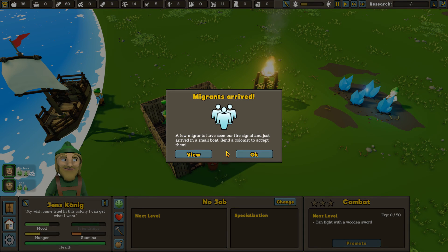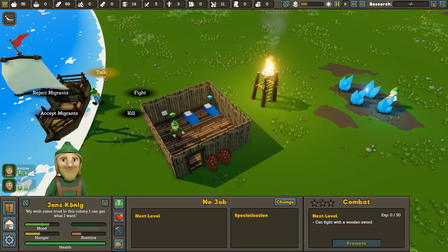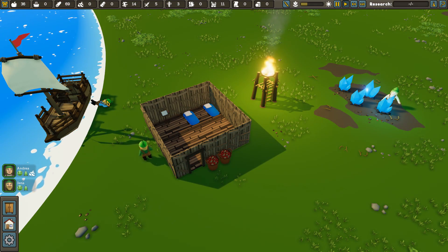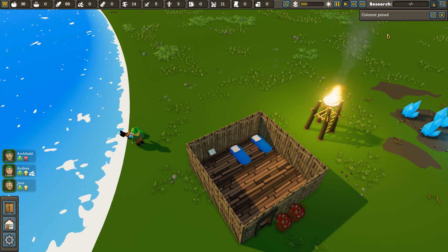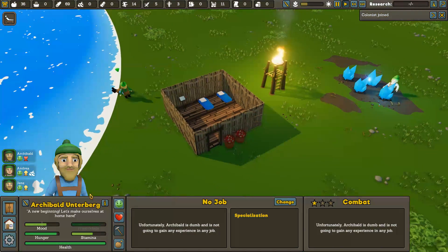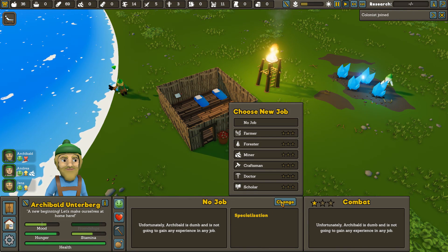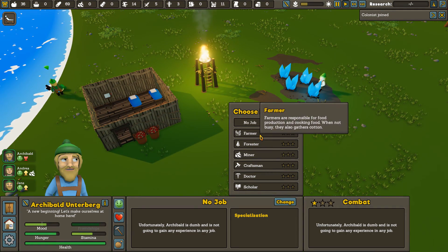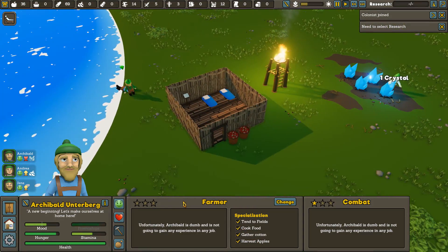Migrants have arrived in a small boat — send a colonist to accept them. Since you're done, go talk to that person and accept this guy. I don't know who he is, but we could always use more manpower in the village. A colonist has joined — we now have Archibald. What's your job? No job. I'd like for you to be a farmer: tend to the fields, gather cotton, harvest apples.